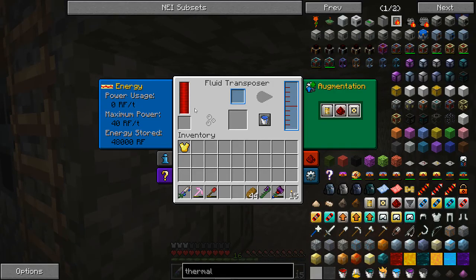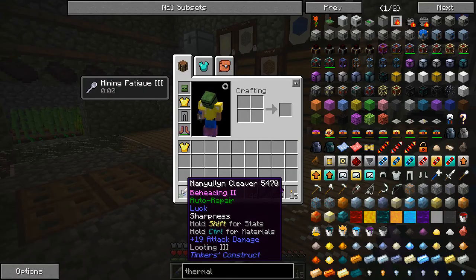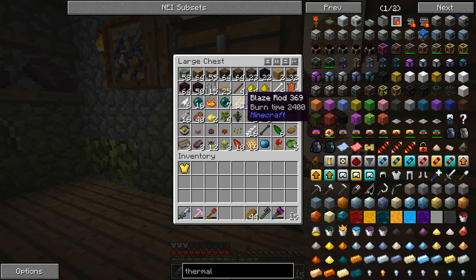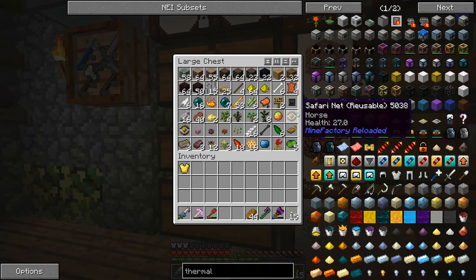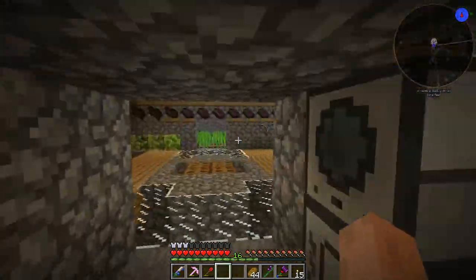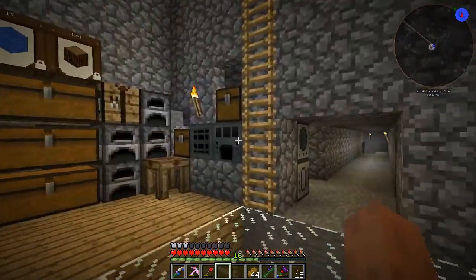I also made the flue transporter for it as well, and made a cleaver and got a bunch of enderpearls and blaze rods, so we are pretty good on that. Oh, your horses — I'm guessing Tuffthing must have gotten those.